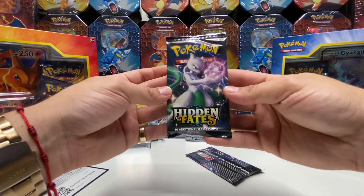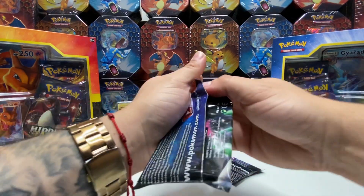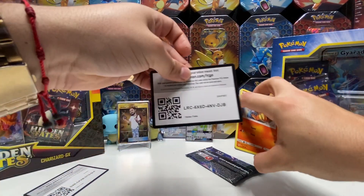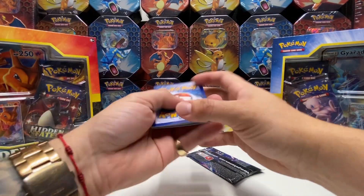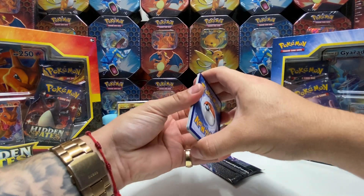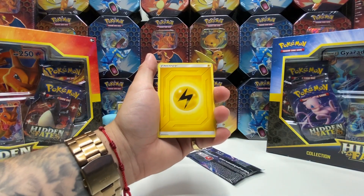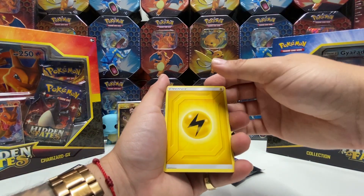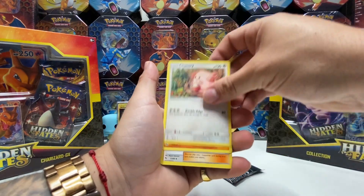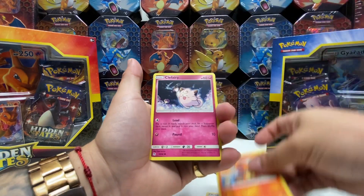Jumping into the Mewtwo Hidden Fates pack now. If you guys can leave a comment, let me know which one's your favorite card out of this set. I'm just curious — mine obviously is Charizard, which I haven't pulled yet and can't wait to pull. You just have to remember, luck will find you.